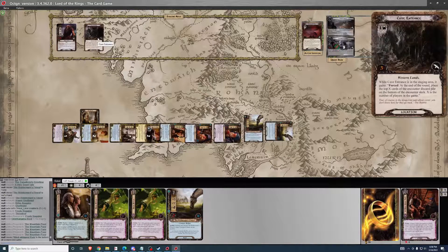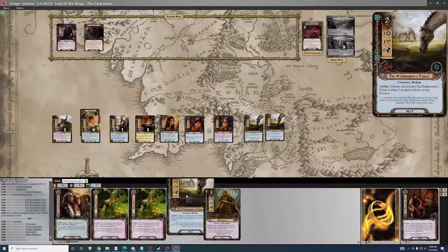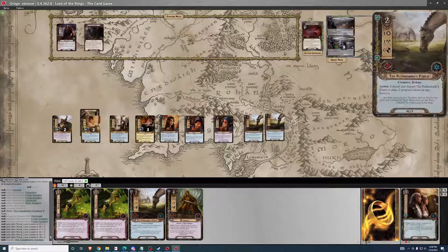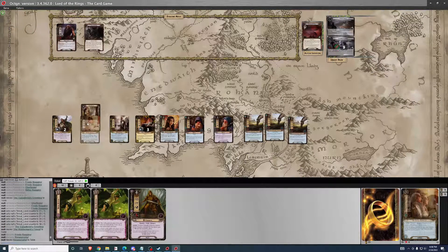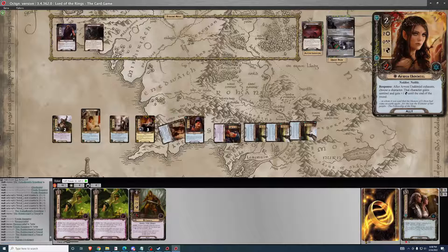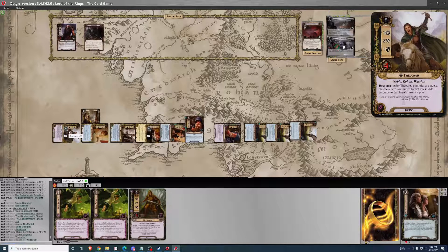I'll get out Galadhrim's Greeting — back down to the secrecy range. Also, another Riddermark's Finest. He had two resources, now he has none. We'll go ahead and quest — leaving one up, leaving Keeley up. Arwen shield goes to Frodo — one threat there. One resource to Théodred. After Théodred commits to a quest, choose a hero committed and add one resource — I'll give it to Théodred. So one Faramir out next turn.